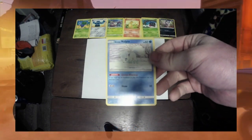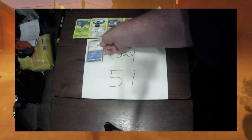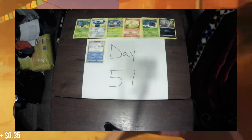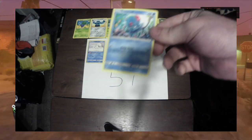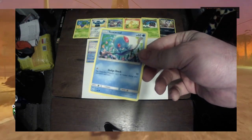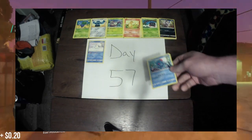First up we have an Alolan Vulpix, 53 out of 214. Current value is 35 cents. Next up we have a Tentacool, 23 out of 145, currently valued at 20 cents.